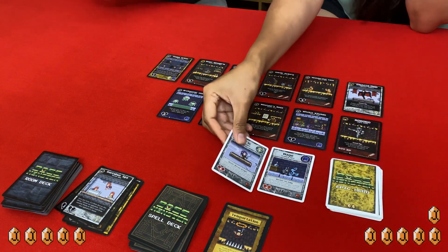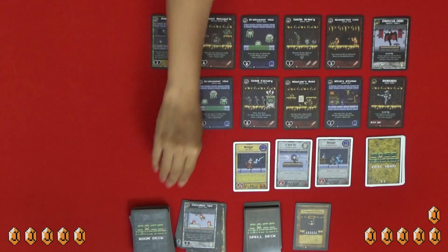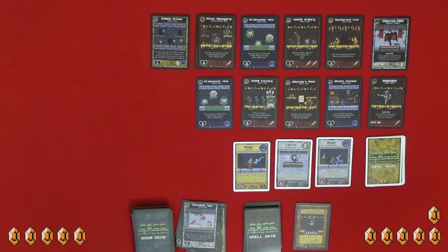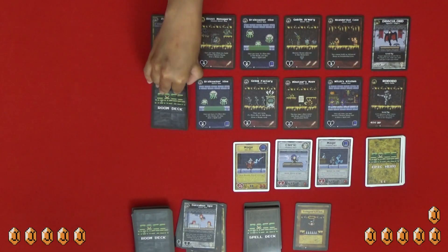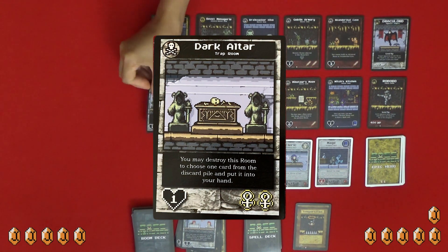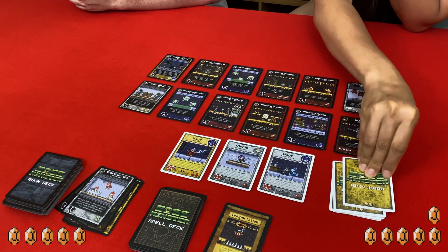New heroes in town — this is our first Epic Hero, and a Mage. We both draw room cards and play them. I'm playing the Dark Altar — you may destroy this room to choose one card from the discard pile and put it in your hand. That gives me two Cleric icons. We both have two Mage and two Cleric icons, so the Cleric and Mage are staying put for now.